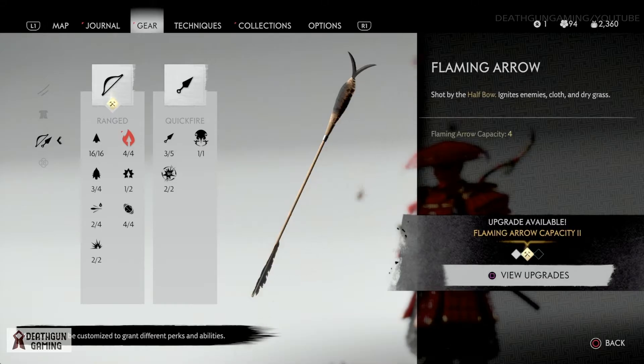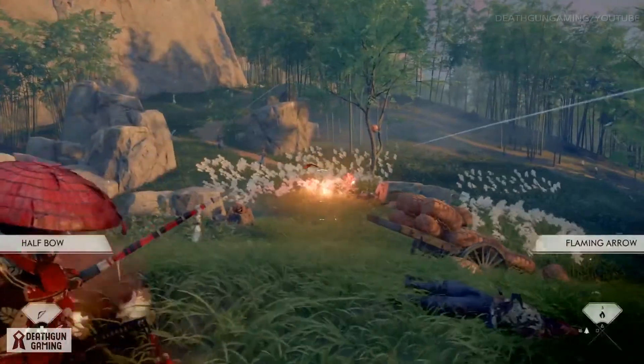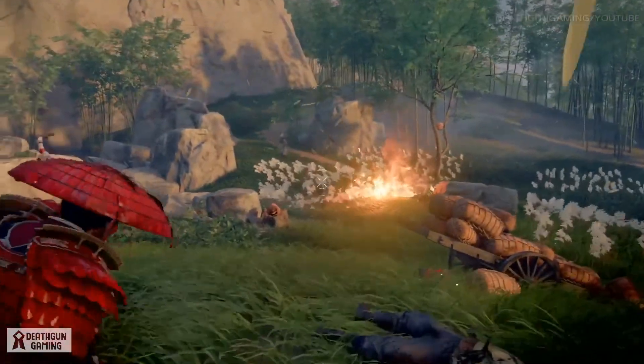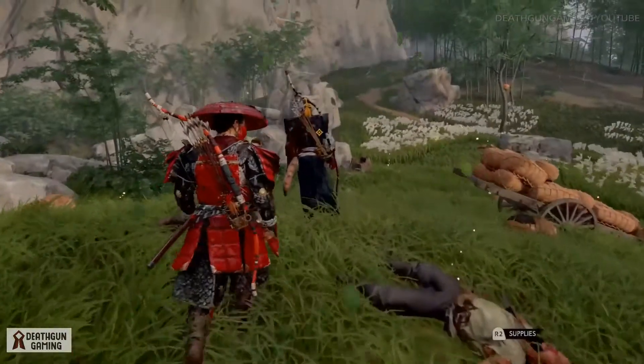The fire arrows set dry grass on fire as well. I highly advise that if you like being a bowman, go out of your way and get the fire arrows. Not only do you have the ability to shoot people and light them on fire, but if you hit the grass it will light everybody inside on fire.